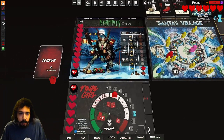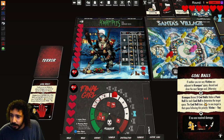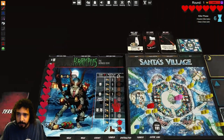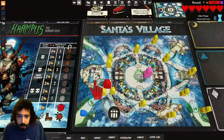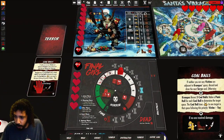Now we draw a tarot card. 'If neither you nor any victims are adjacent to Krampus's space, discard and draw the next tarot card.' Krampus throws three kobolds — make a panic roll for each kobold to determine the target space — so we roll three dice. We got a four, a two, and a one. Two is over here, nobody there; four is over here, someone gets hit; nobody on the one. The kobold does damage to one victim in that space following priority — so the victim dies.